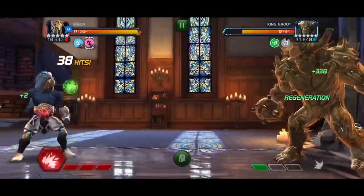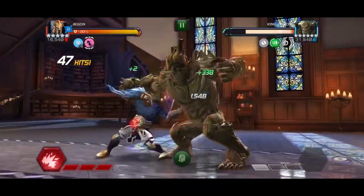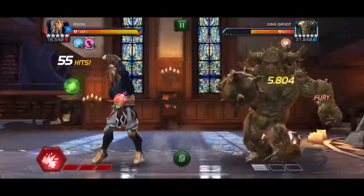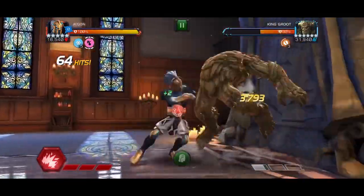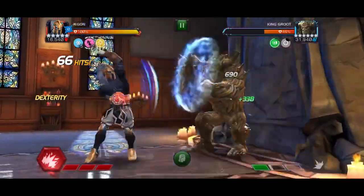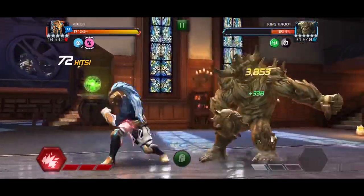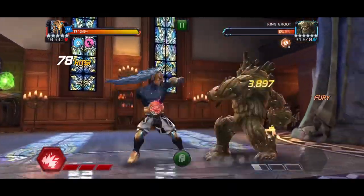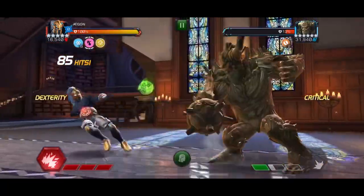The first fight is against King Groot who has Limber and Regeneration - nothing too tricky. However, there is that annoying global node to contend with. Basically, we need to get rid of those counters before we kill the opponent, because if the opponent hits 0 HP while we have counters active, they remain at 1 health and we take a lot of damage. To remove counters: landing a heavy attack removes one, performing an intercept removes two, and every five hits added to your combo meter gives you a counter. We opted to mainly remove them with dashback intercepts since each one removes two - 85 hits in and the fight's nearly over.